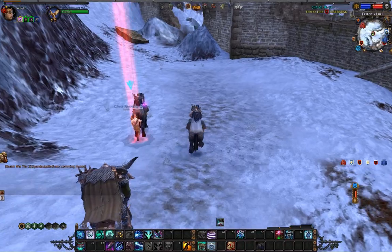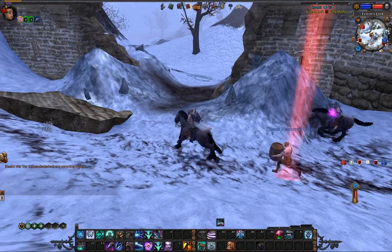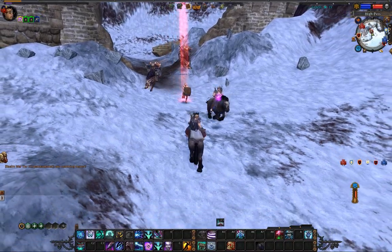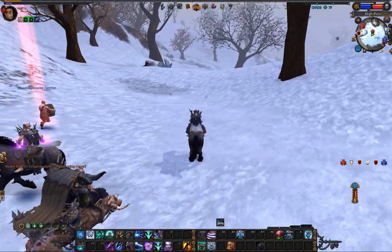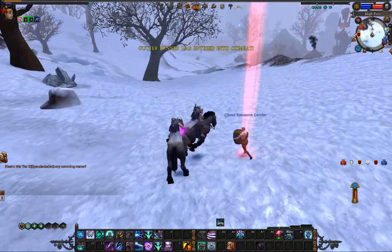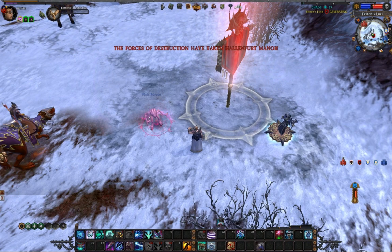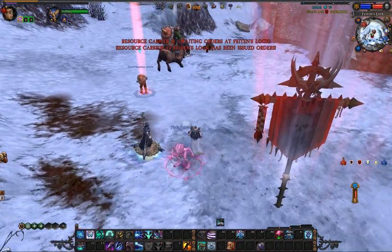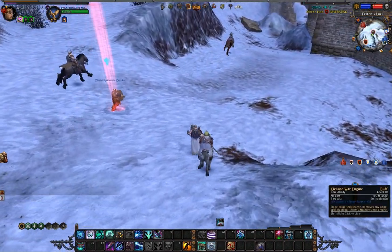Here's one of the resource carriers. He'll make his way from the objective back to the War Camp. He can be attacked by the opposite side but can't be healed by us, so we have to escort him. If we don't escort him, Order could kill him and take the resources. They just have to interact with the object and they'll get 25% of the resources he was carrying added to their pool. When the objective has built up enough resources, a carrier will spawn. A player has to right-click on the carrier to get him to actually do anything, so somebody has to be at the objective.